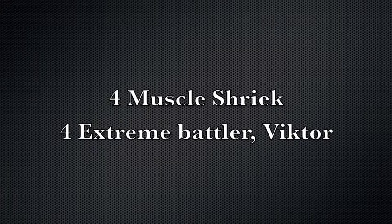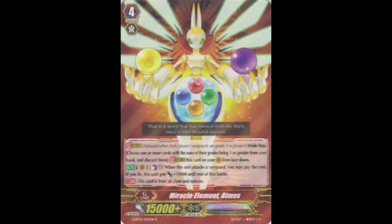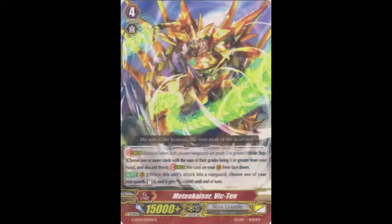Now, finally, we're on to our G units. I run two copies of Miracle Element Atmos. I use this primarily towards the end of the game if I feel I can squeeze out some extra power, so that way, if my opponent doesn't have a perfect guard, they're basically put into a no-win scenario. However, I don't find myself going into this too often because of one of my other G units. The next G unit we run is two copies of Meteor Kaiser Vic-10. This card is great in the early game because if the attack hits, you can restand one of your units plus 5,000 power, and that's just invaluable with Sasanda and all these other cards that work well in the deck.